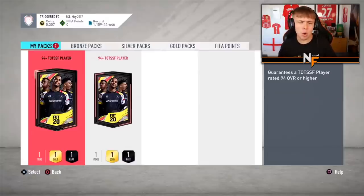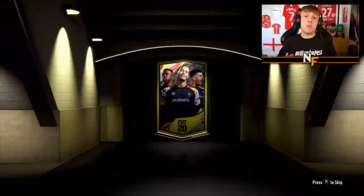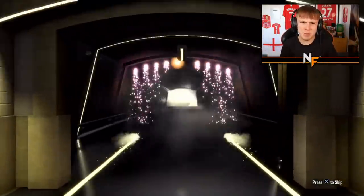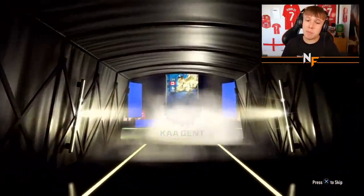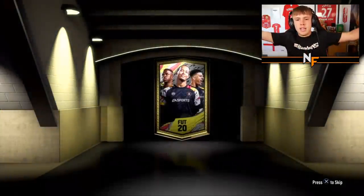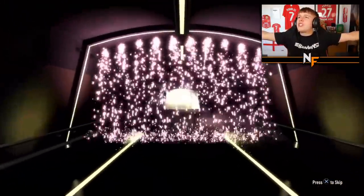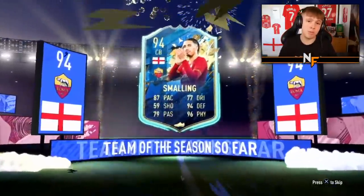Pack number three - the man Brandon Doyle coming in with the first person with more than one pack - two packs. Let's hopefully repay him with a sick pull. Come on, let's see a French flag. Oh, I was about to say like Alphonso Davies isn't high enough rated, but I just realized it's 94 rated - Jonathan David. Not a bad looking card by the stats, the skills are the only thing that lets that card down, but not bad overall.